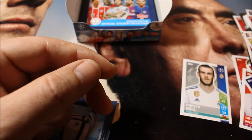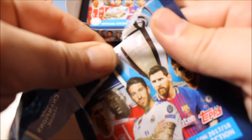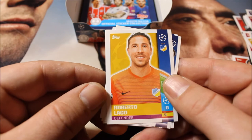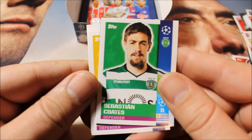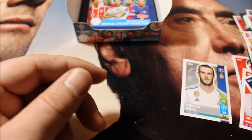This is the last pack I'll open in this video. The video is already going a long time, so let's hope we have a big name to end on a high. We have five stickers again with a small shiny — this time Roberto Lago. Then Michel Kramer, Olivier Torres, Sebastian Coates, and the team logo of Sporting Portugal. Guys, that was it! You now have a good idea of what to expect when you buy the Topps official Champions League stickers. I hope you enjoyed this video. Have a nice day — bye bye!